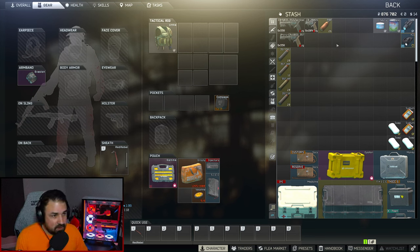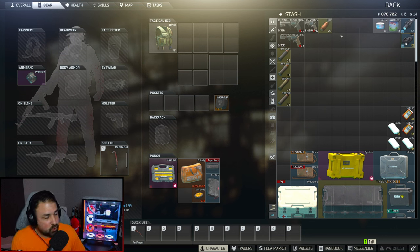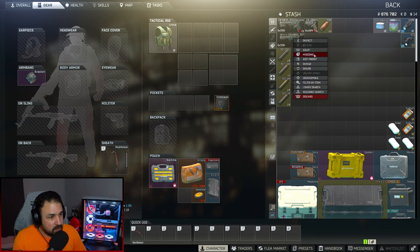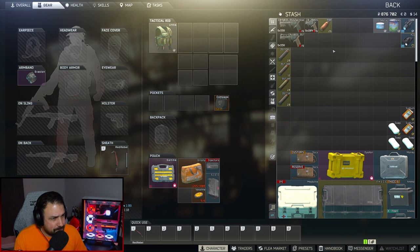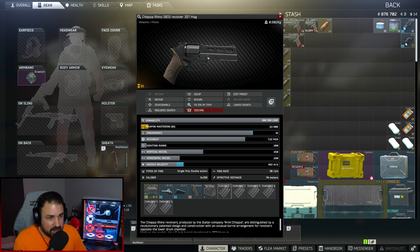Let's get into the Chiapa Rhino 357 Magnum. There are two versions you can buy. The first one is your basic model — you get that from Jaeger for 14,000 rubles. Then there is the tactical version sold by Skier, which is 36,000 rubles, but it's locked for some reason right now.